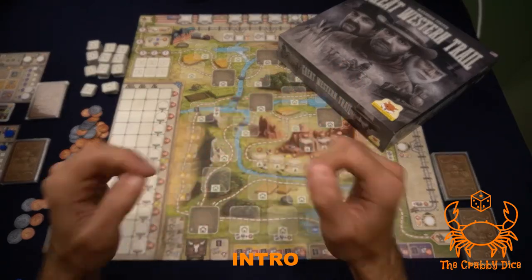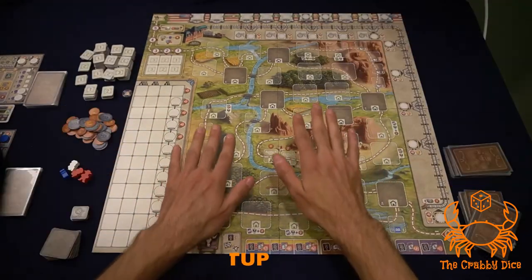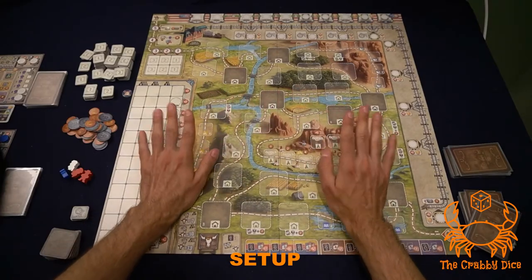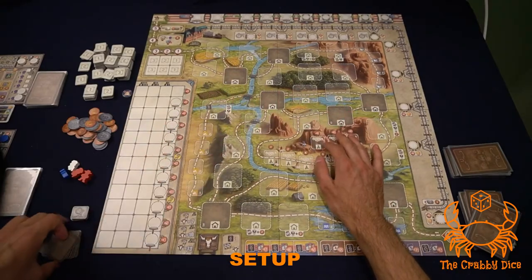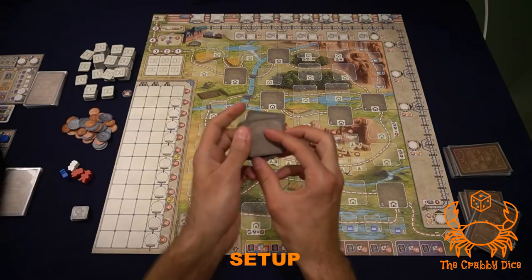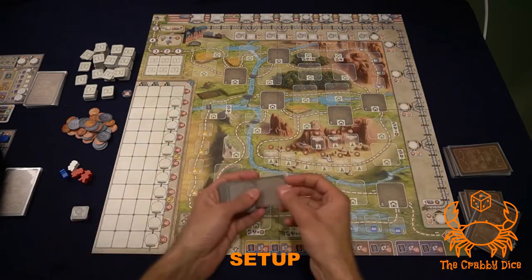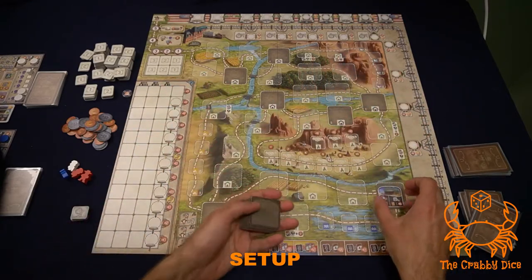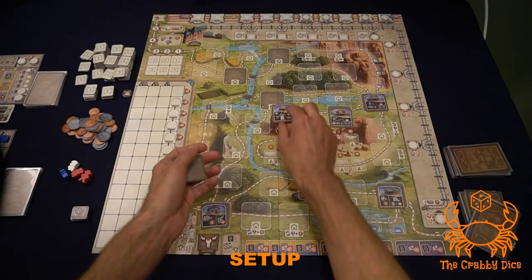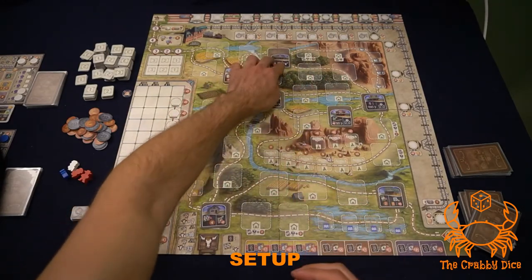Welcome to the Great Western Trail setup. There's a lot to cover, so bear with me. First, lay out your game board. Next, tackle the neutral buildings — these are the buildings with the dark brown or grayish background. Give them a shuffle and put them out on the game board wherever you see a darkened square. I'd suggest not playing with the default lettering because it makes the game a little easy and you'll have some super high scoring games.